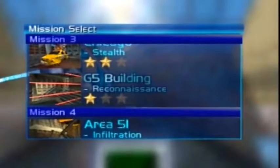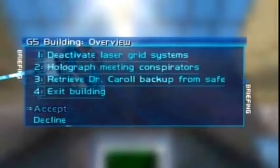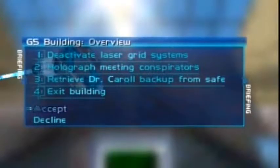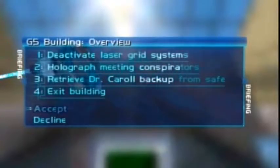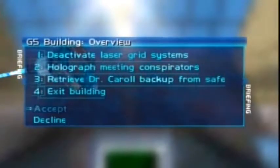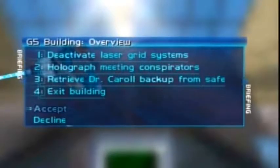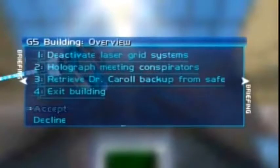Okay, G5 Building Reconnaissance, Special Agent — here we go. I need to deactivate the laser grid systems, holograph the meeting conspirators, retrieve Dr. Kyle's backup from the safe, and exit the building. On the surface it doesn't seem too difficult. I don't think I'll have any problem deactivating the laser grid systems because in Agent mode I did find those switches and kind of did that, so it'll be interesting.